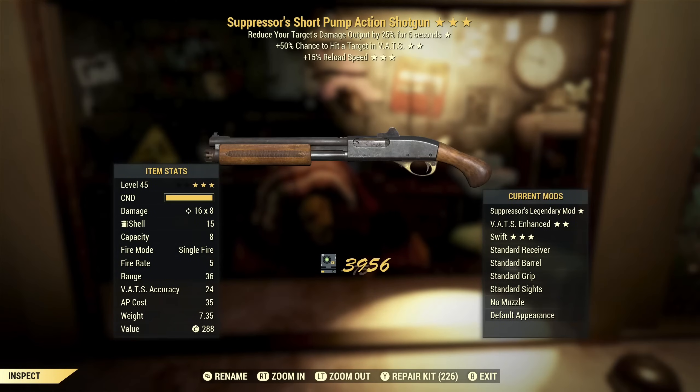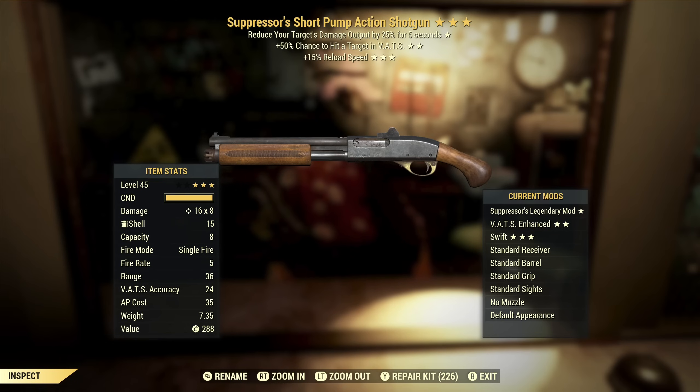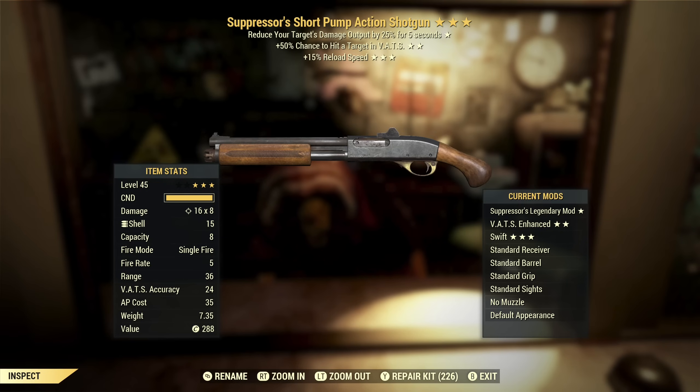Next up we've got a Suppressor's Short Pump Action Shotgun with VATS hit chance and reload speed. For a shotgun, VATS hit chance is my favorite second star and reload is my favorite third star, especially on the pump action because it reloads one round at a time. So those second and third stars are really good, but suppressors just isn't a good effect. This could be a keeper with almost any other first star, but the way it is, it's not something I want.